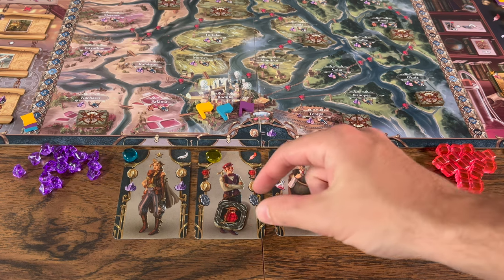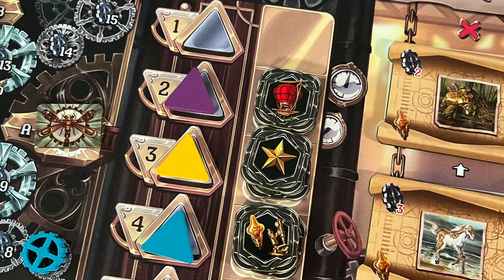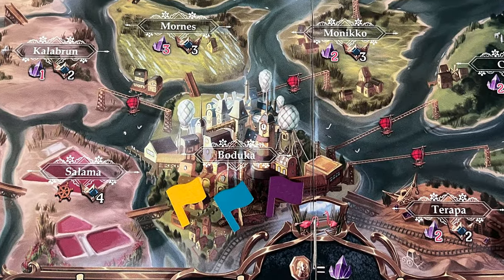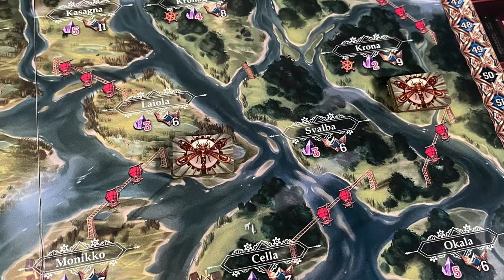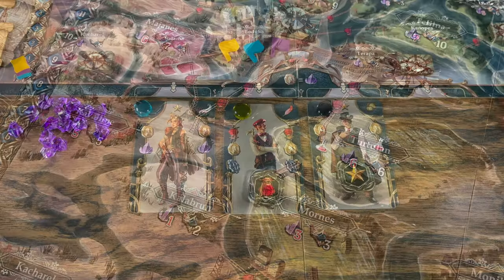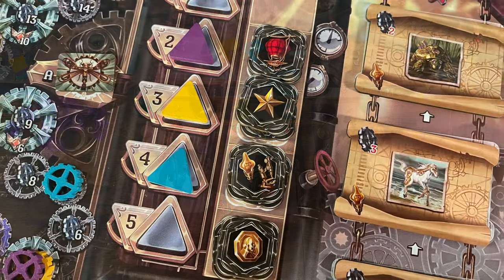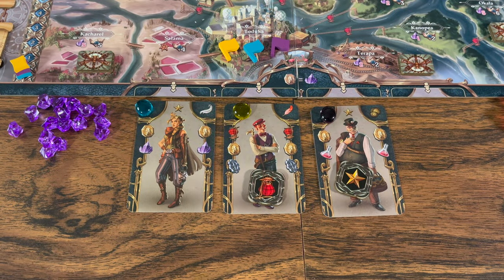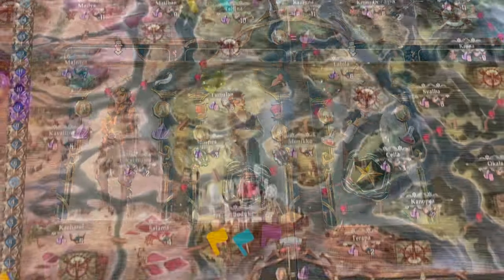Airships: each airship on your character card plus any other bonuses — including the airship bonus tile when picking the second position on the turn order track — are calculated up and can be used toward the explore action on the map of the delta. When exploring different islands, you need to have the shown airship value or higher to explore that new area. Initiative: each initiative on your character card or from bonus tiles, calculated up per section, and the player with the highest initiative chooses first when acquiring new cards from that section.